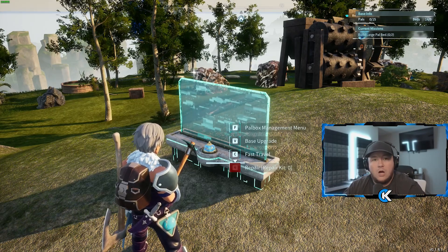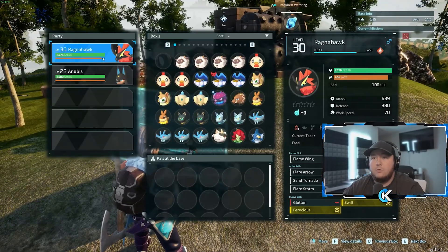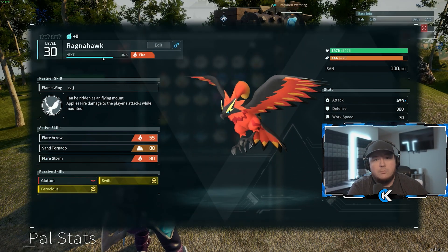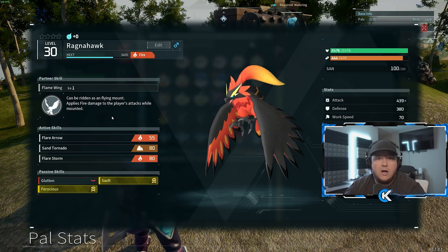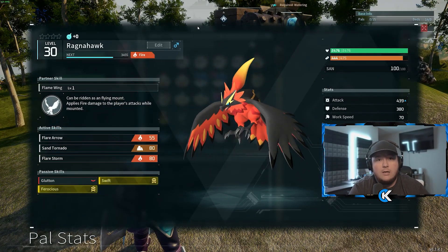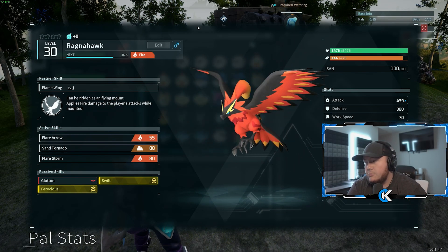If you don't want to hunt for eggs and want to breed something good for Kindling, the next best thing is the Ragnarok. To breed a Ragnarok, breed the Anubis you just bred with a Grizzbolt — and it also has level 3 Kindling. It's really, really good, and you will also have a Flyer. The Ragnarok has level 3 Transporting and level 3 Kindling, so it's a Pal that can do two tasks at its best in your base.